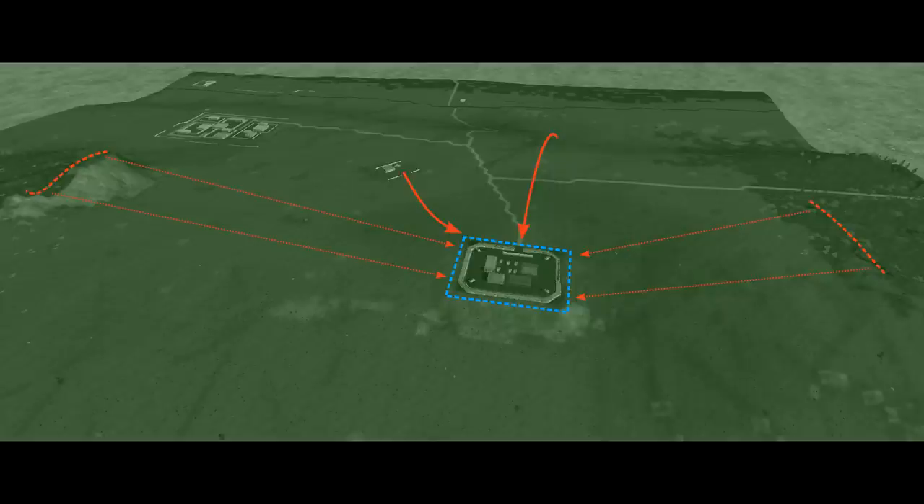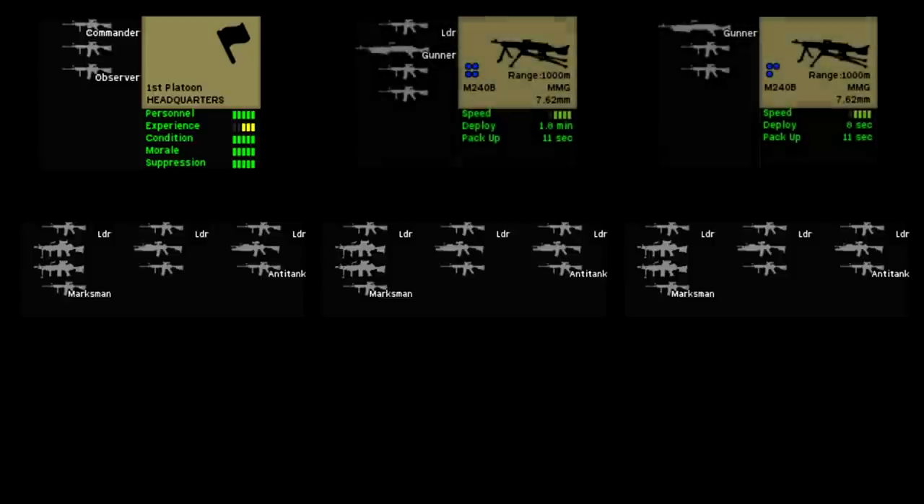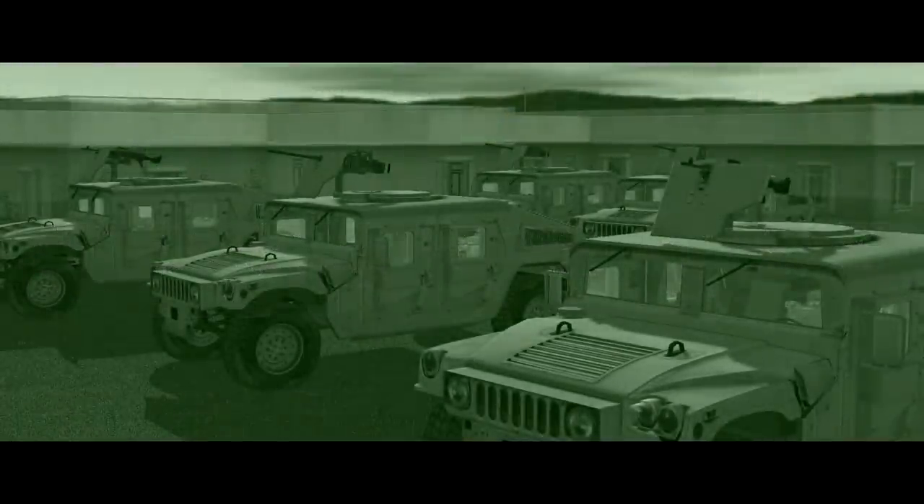How to defend COP Able then? I have a pretty significant force at my disposal. A single US Army infantry platoon consists of a platoon HQ and three nine-man rifle squads armed with a mix of M4 carbines, M249 squad automatic weapons and M203 grenade launchers, plus a pair of M240 machine guns. In addition, 1st Platoon has a sniper team with a .50 caliber M107, a scout team and a fire support team attached, plus enough Humvees to carry everyone.